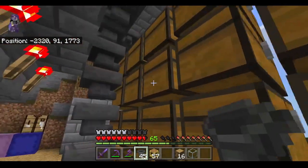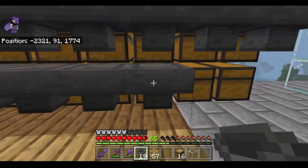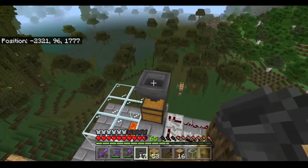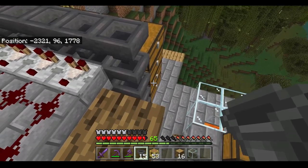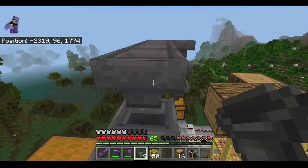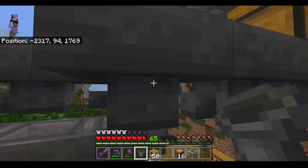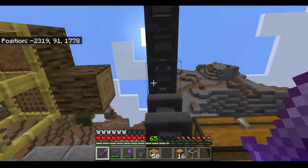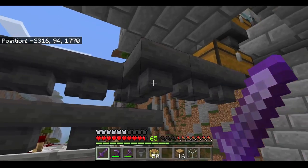Now we can go inside of our item sorter and attach hoppers to all of the chests — make sure you shift click. Once that is done, we're going to attach a hopper line to the item dispenser. You can also place one hopper facing down into these chests here. Your potions are going to accumulate inside of these four chests. Your hoppers can go three above the chests and then you can branch out this way and come over this way. The hopper line should go continuously from the dispenser through the item sorter and all the way back to the chest where the items input from.